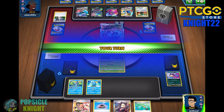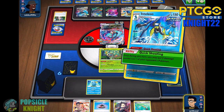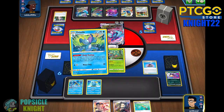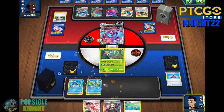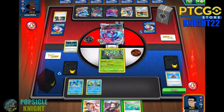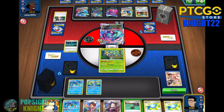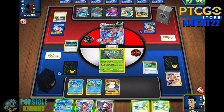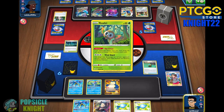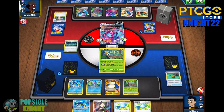I'm going to promote my Rowlet in the active. We got a Quick Shooting Inteleon — let's evolve that. I'm hoping that once I use Bruno I can get a Decidueye. Let's evolve into Drizzile first and then get Old Cemetery. Use Bruno — I need Evolution Incense and Rare Candy. We got the Rare Candy but no Evolution Incense, not even a Decidueye. Get rid of Gloria — we don't need that as much anymore. Unfortunately our active is going to get knocked out, so I'll just set up another Rowlet.